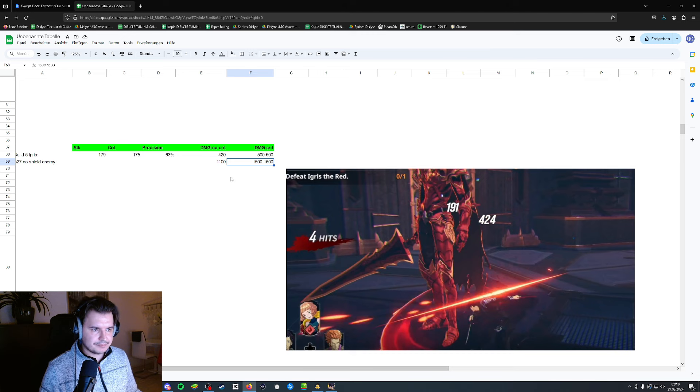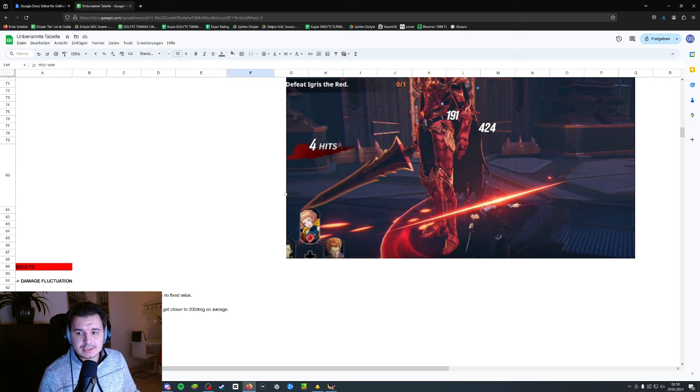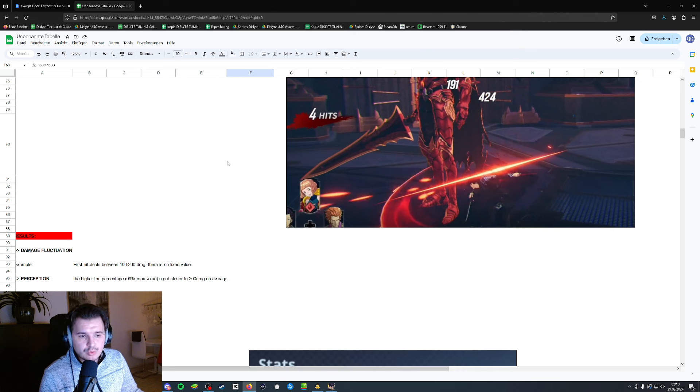By doing these tests I came to the following conclusion about what perception actually does. In this game it's basically all about damage fluctuation, because this game does not have fixed damage values. For example, your first hit in this game can deal between 100 to 200 damage — there is no fixed value, so you will not always do the same number.